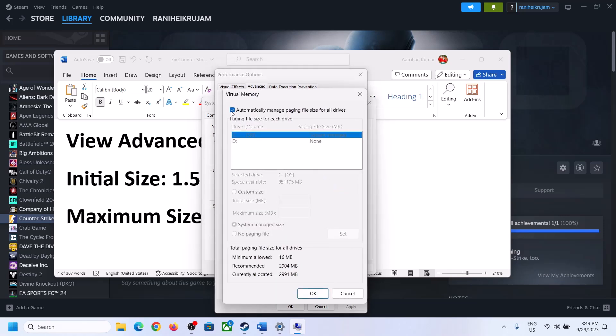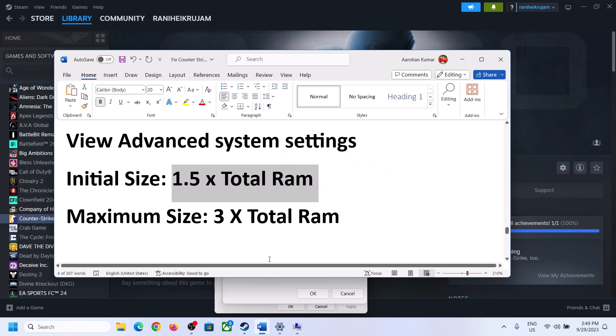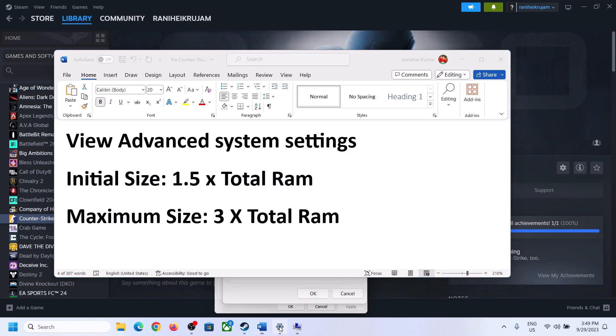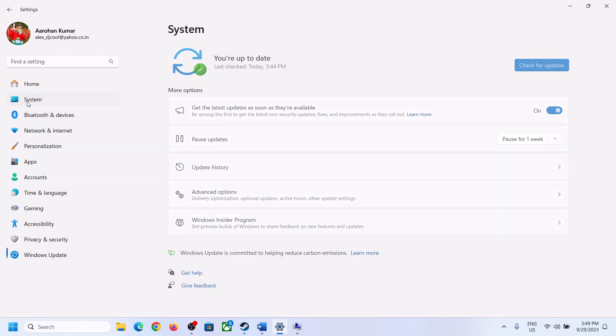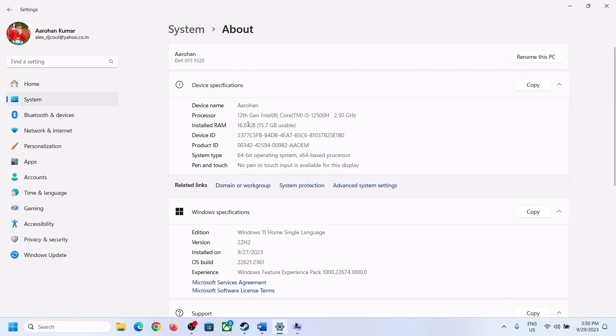Uncheck the box that says Automatically Manage Paging File Size for All Drives. Select the drive where the game is installed, and then put a check on Custom Size. For the Initial Size, the formula is 1.5 times your total RAM in megabytes. Check your total RAM in Windows Settings under System > About.